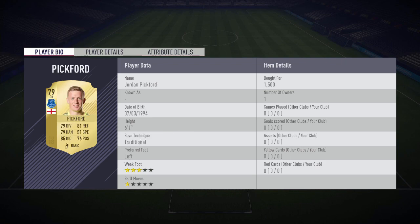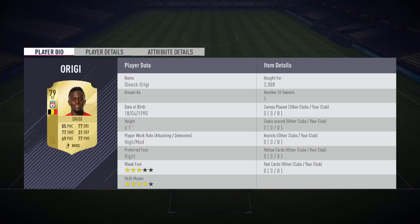Moving over to the goalkeeper position, we have Jordan Pickford. This guy had an absolutely incredible season for Sunderland last season, which is why he got a big move to Everton for around 30 million pounds. I think this guy is going to be the Jack Butland of FIFA 18. He's probably going to go for around 1,500 coins and he's six foot one with some really nice stats for a goalkeeper.